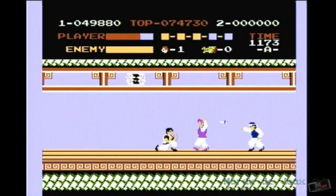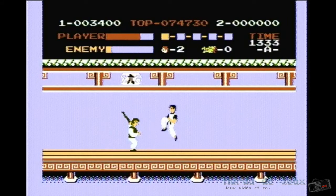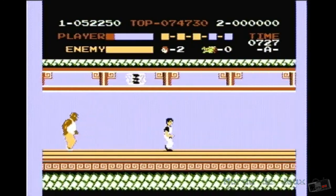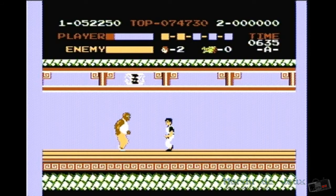Au premier de ces étages, nous devons affronter Stick Fighter, un ennemi qui utilise un bâton contre Thomas. Puis ensuite, le Boomerang Fighter, qui lance, comme son nom l'indique, des boomerangs à la figure de Thomas. Le troisième boss se trouve être Giant, le géant. Celui-ci est très puissant : notre héros peut mourir en seulement quelques coups bien placés.